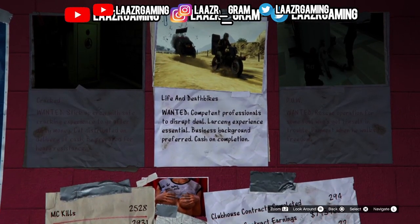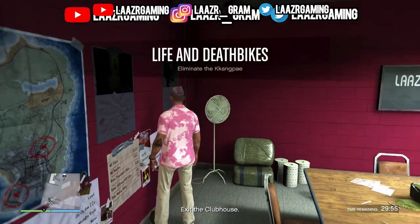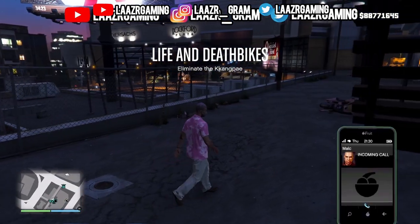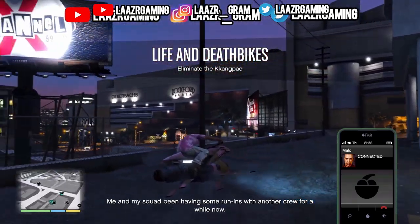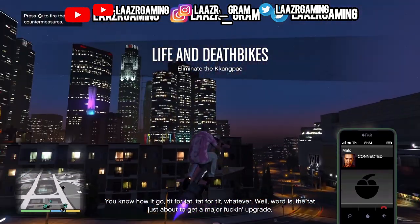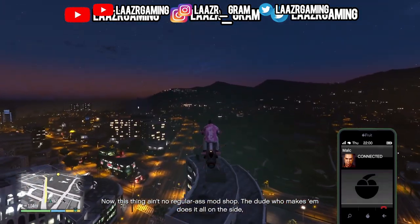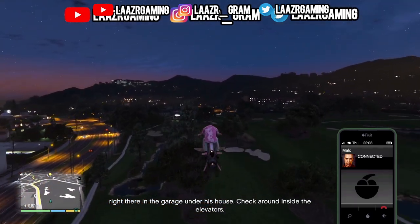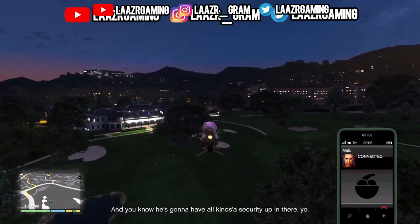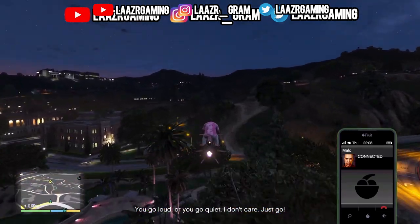The third best money-making method is grinding out the triple money and triple RP that Rockstar Games are currently offering on the MC contracts. There are quite a few contracts, but only a few you want to focus on to make the most money for time spent. The first and highest-paying contract is a brand new MC contract known as Life and Death Bikes. If you've never played it before, here's a quick rundown of how to beat it in the quickest way possible.